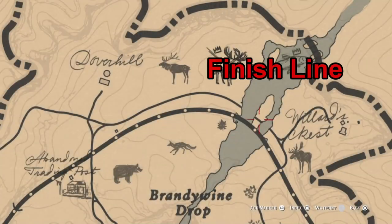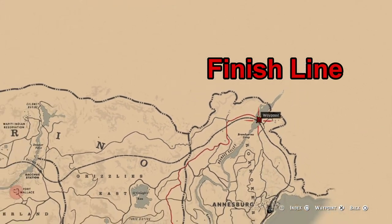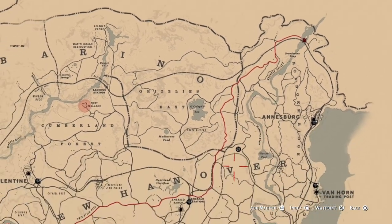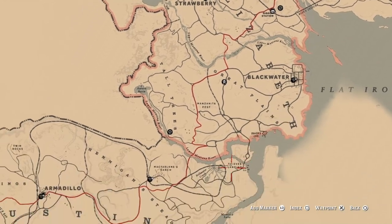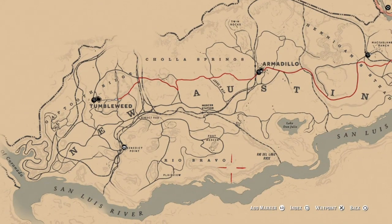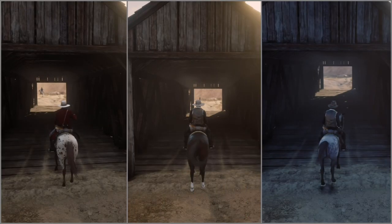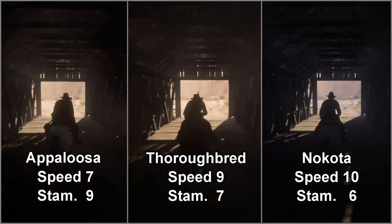This is a look at the route. The race will end on the little island in the river just north of Brandywine Drop. You can see it goes across the Heartlands and through West Elizabeth and all the way across New Austin. The starting point is just outside of Tumbleweed.